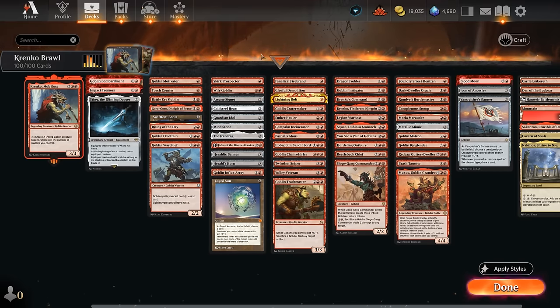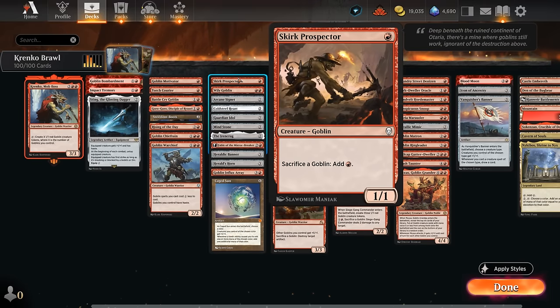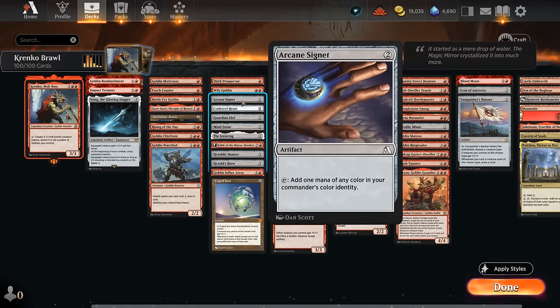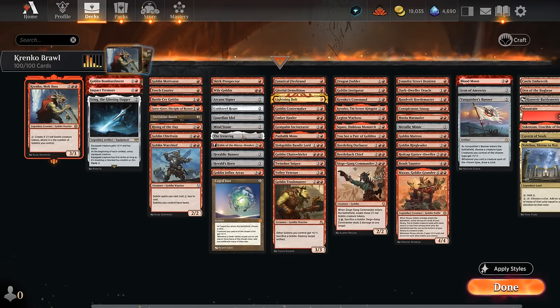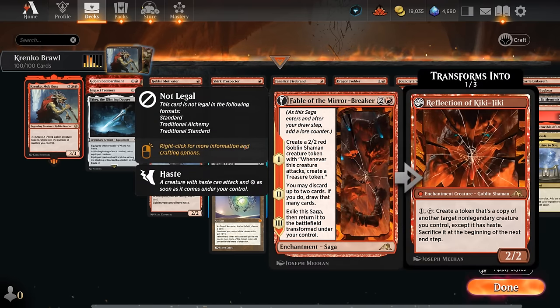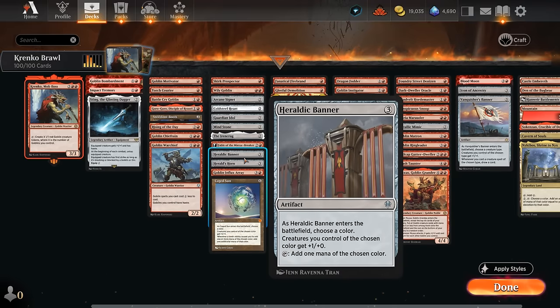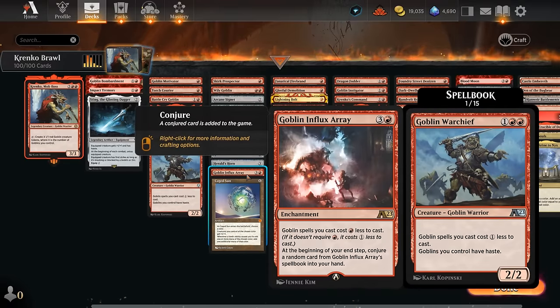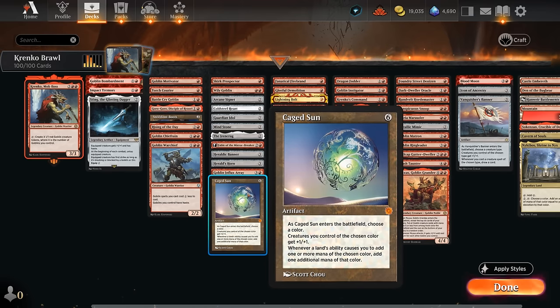For mana acceleration, Skirk Prospector can be quite nice — if we make a few goblin tokens early we can sacrifice a goblin to add a red, and once we activate Krenko we can quickly empty our hand. There's a whole host of two mana artifacts: Signet, Cold-Foil Heart, Guardian Idol, Mindstone, and the recent Ironcrag. At three mana there's Fable to help us make more treasure with a goblin shaman token. Heraldic Banner naming red both pumps the team and gives us extra mana. Herald's Horn naming goblin gives us a one mana discount and can provide more card advantage. The Influx Array is the only alchemy card included. At six mana, Caged Sun is pricey but essentially doubles up all our mana while giving the team +1/+1, making it easier to replay Krenko in the face of removal.